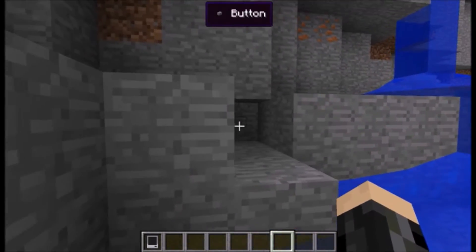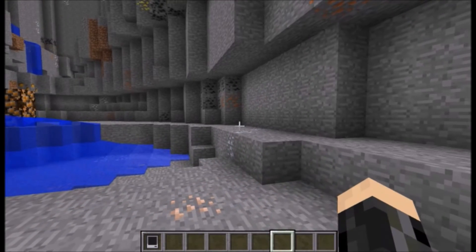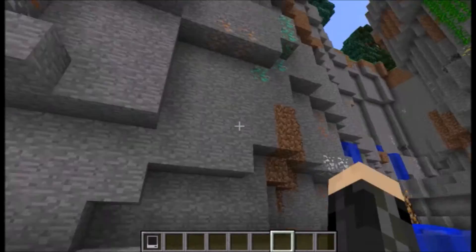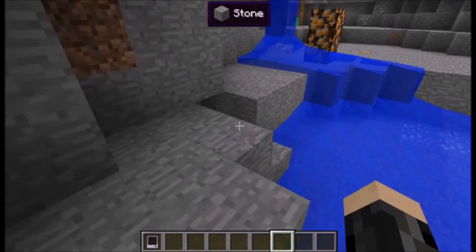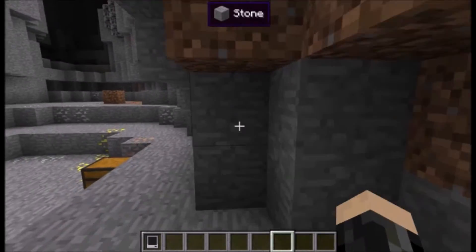If we get the password wrong: access denied, and the door did not open. We can just cover this back up. Now you're probably thinking, well, what the hell's so special about that? Well, there are a couple things that make this secure.